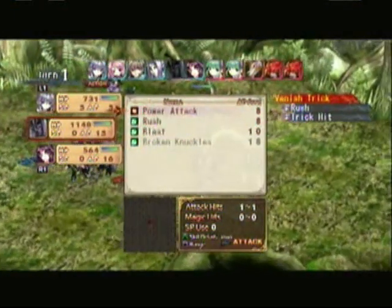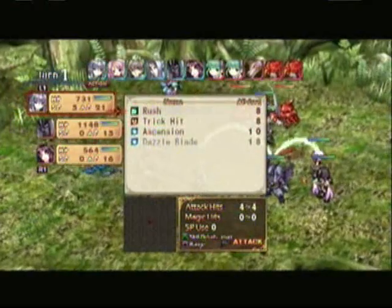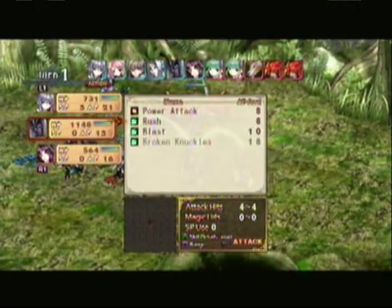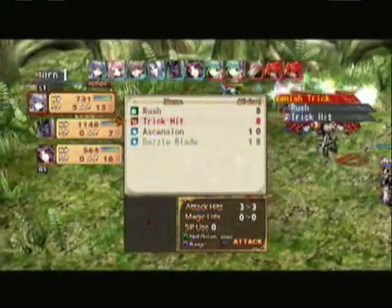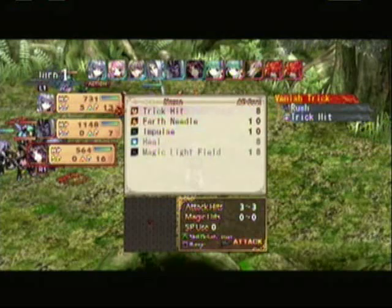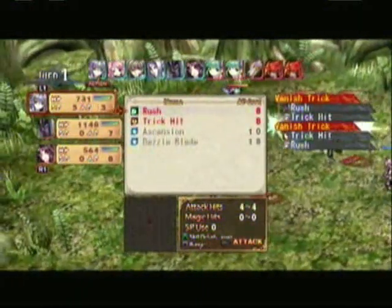We can also pair up with — his name escapes me right now. By hitting R1 and L1 we can kind of switch back between characters. Since he's far away, I want him to come in and rush attack, and she uses a Trick Hit. Okay, go!